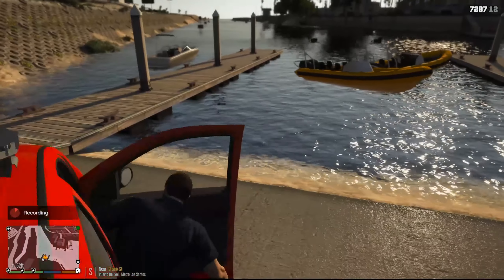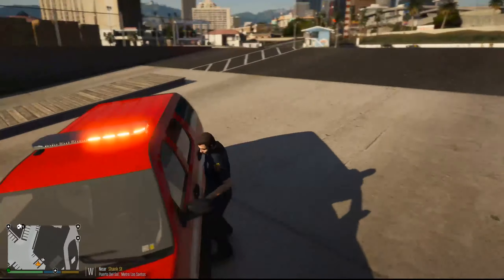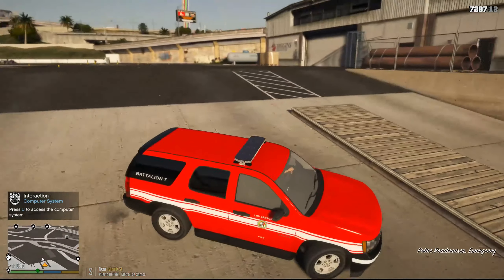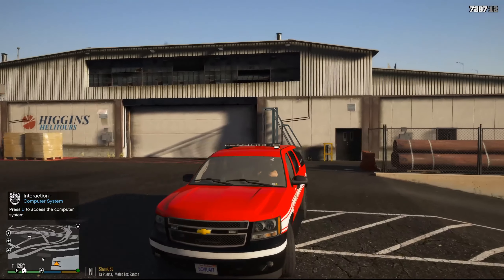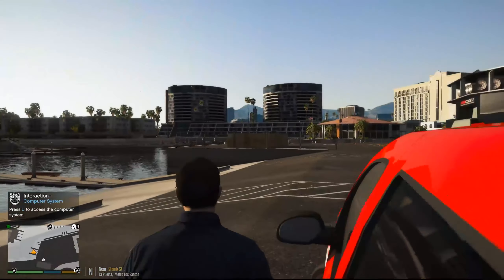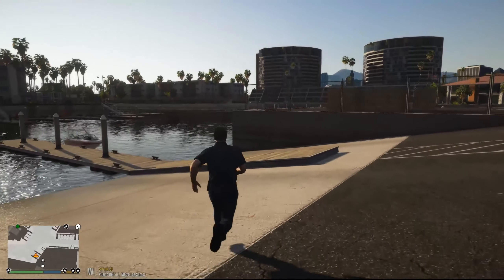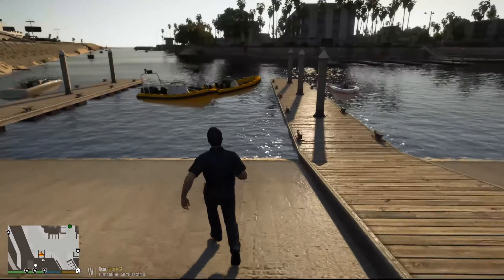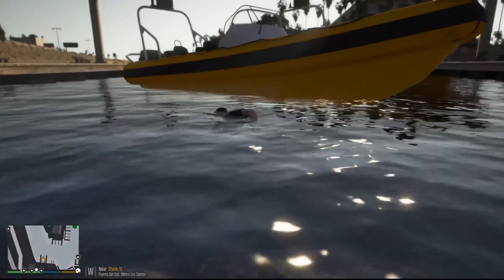I'm actually going to move my Tahoe off of the boat dock just in case someone wants to put their boat in the water, so we'll move it right here. The coast guard did say they had a boat for us to use, so I'm assuming it's probably one of these two or that one. Now which one it is I don't know - probably this one.